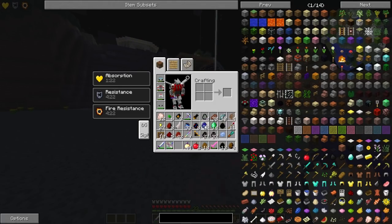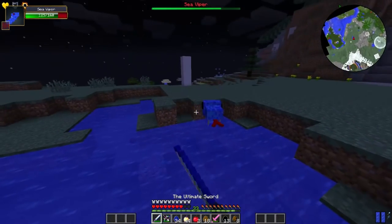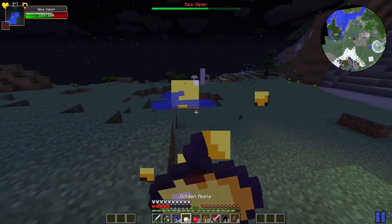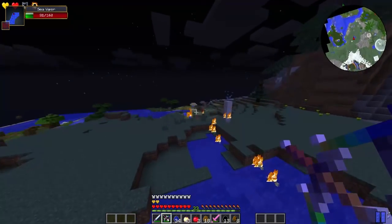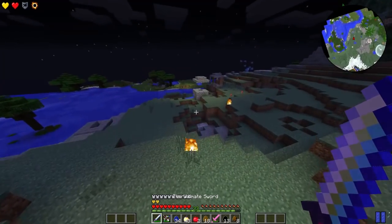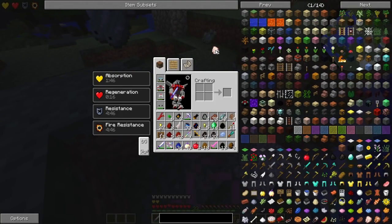I want to get rid of these spawn eggs for now. Oh, sea vipers - can we only spawn these in water? Of course. That's the sea viper. He kind of does a decent amount of damage - I did not think he did that much damage. He wrecks the durability too. Get out of here sea viper. I don't have enough duct tape to deal with you. Yes! We got his tooth. Very easy.